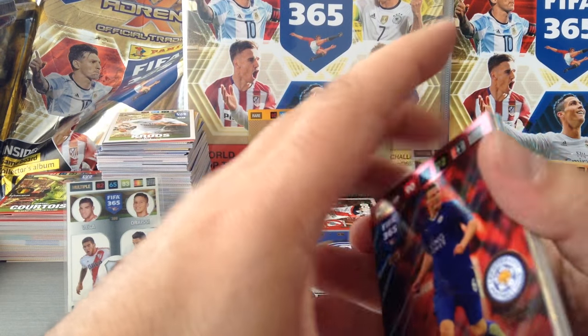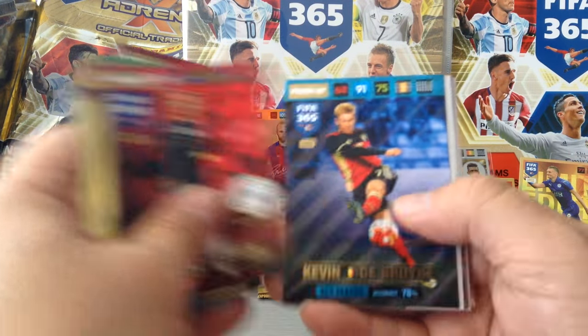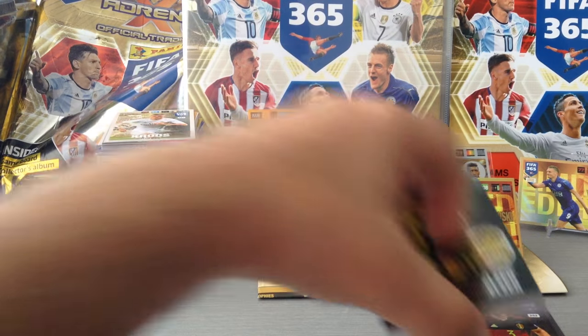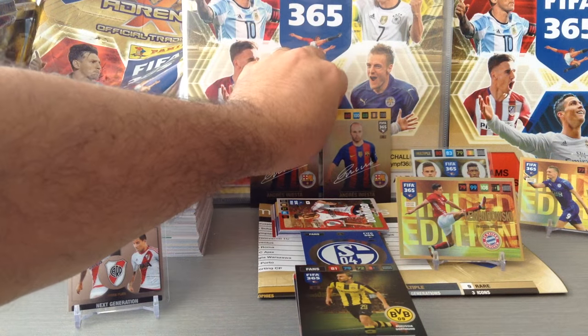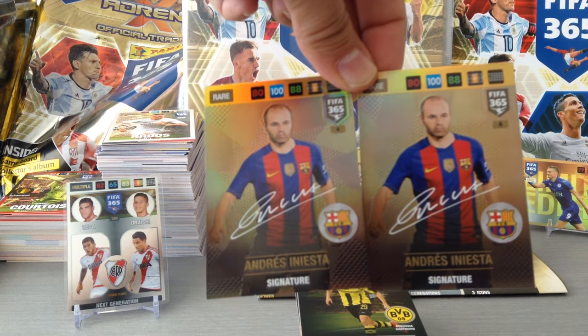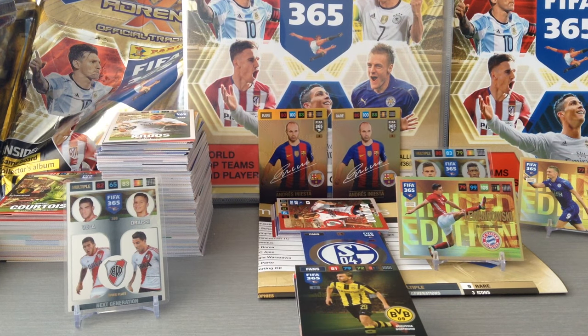And these are all the inserts — 14 inserts. I really hope you've all enjoyed this video. That was the opening for the German starter pack and the 15 packets that came with it. The two rare cards out of 15 packets were the same one — Iniesta signature. I'm not gonna complain, that's a fantastic card. I hope you've all enjoyed this video — please give it the thumbs up in your like section, subscribe to my channel if you've forgotten to do so. Until then, Redscouse signing off — ta-ra for now.